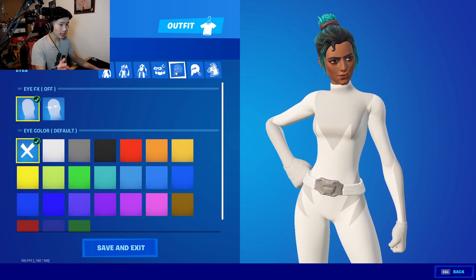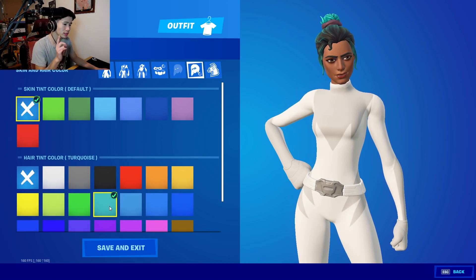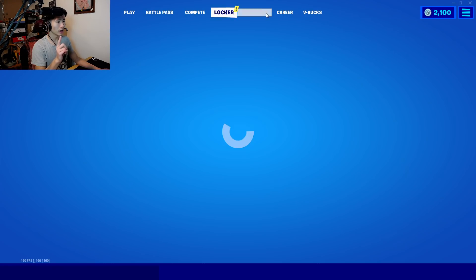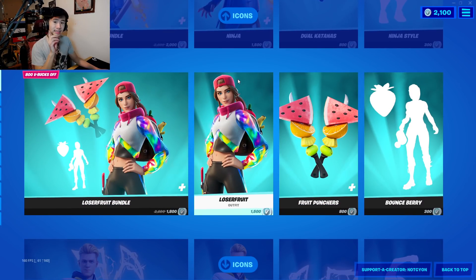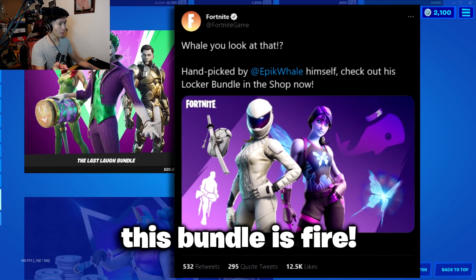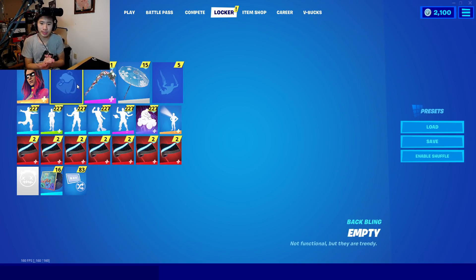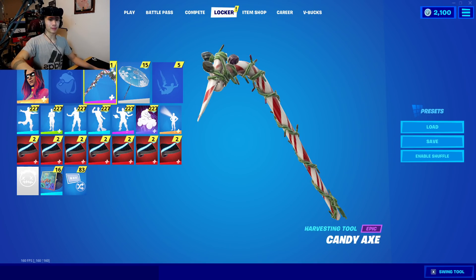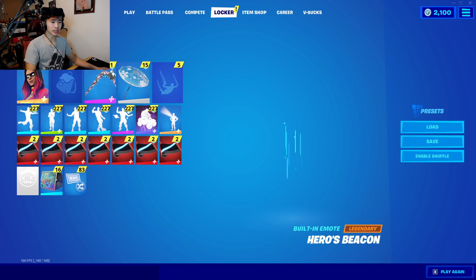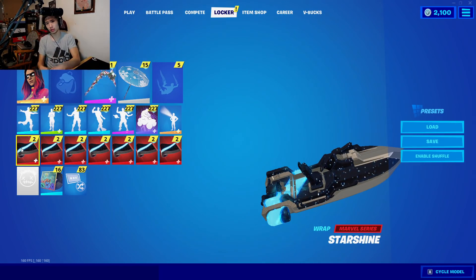He doesn't use any eye effects or eye color — just straight default. For the hair, he uses turquoise hair. The key back bling is the Shatter Wings — one of the probably best back blings in the entire game. For the pickaxe, he uses the Candy Axe. And yeah, there you have it for the third superhero combo.